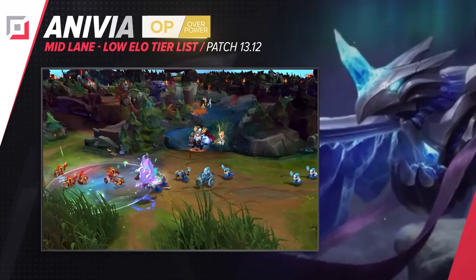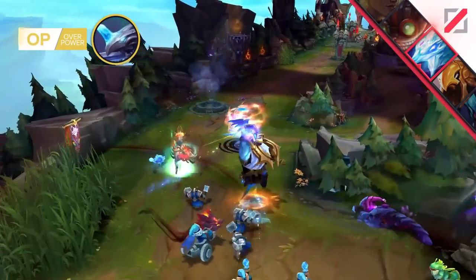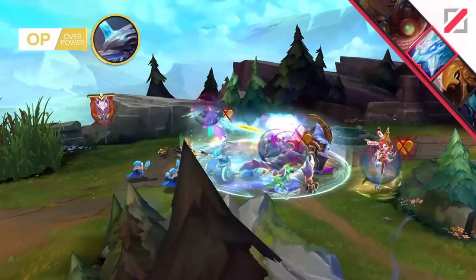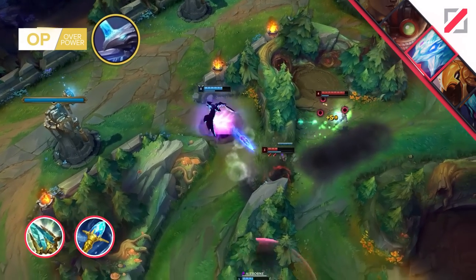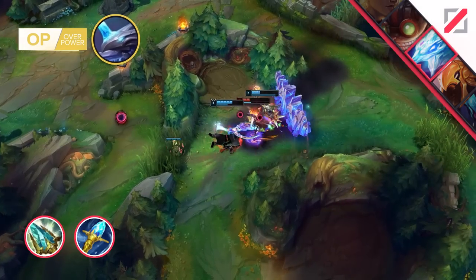Anivia is the embodiment of a low skill floor champion and yet a decently high skill ceiling when it comes to utilizing your walls and stuns. Placing down your wall as your Q is midair to make the enemy auto-path into your stun is probably the highest mastery you can show off with this champion. To make sure you'll have plenty of attempts to do so, you should almost certainly pick up Rod of Ages and Archangel's. These core items are just way too important for your champion and will guarantee your tower survival, unless the enemy commits a lot of resources including the Rift Herald to take it down.